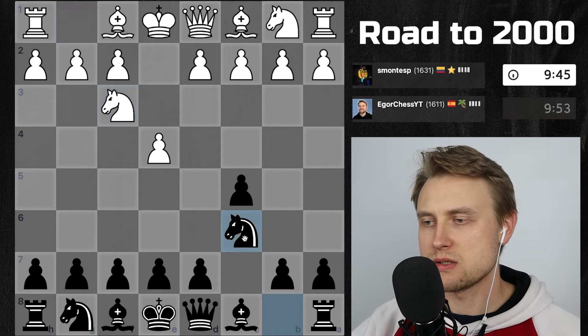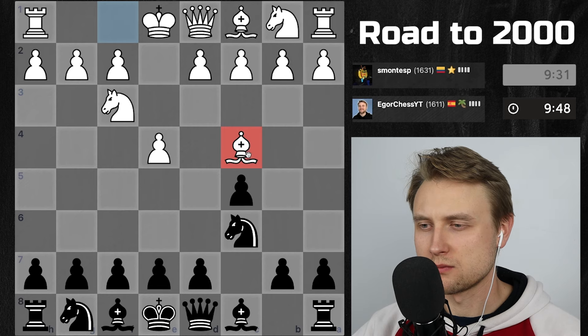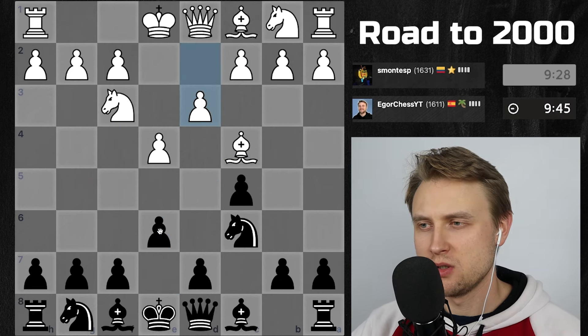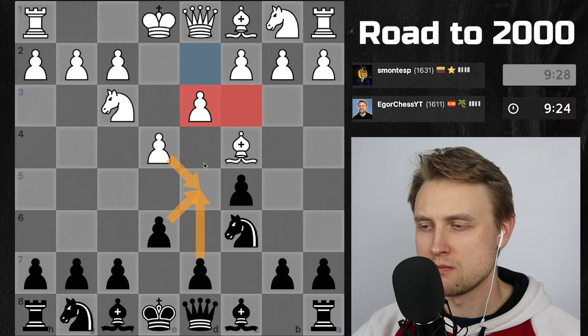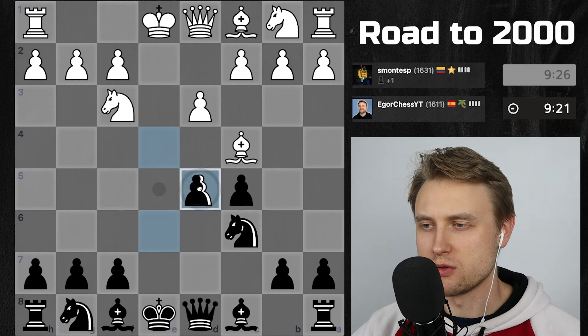Knight F3, we go Knight C6. Early Bishop C4. I'm going to play E6 here. We had a game where I had some problems there. And D3 - I think this was in my Sicilian course. So maybe I play D5 straight away. He hasn't played Knight C3, so I can do it. Let's play that. Then we have two strong central pawns.